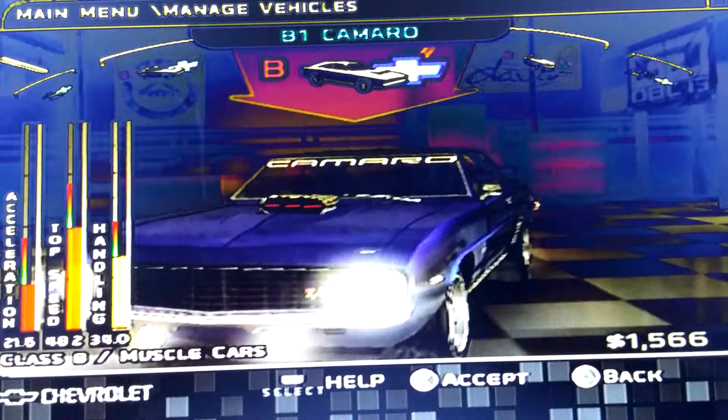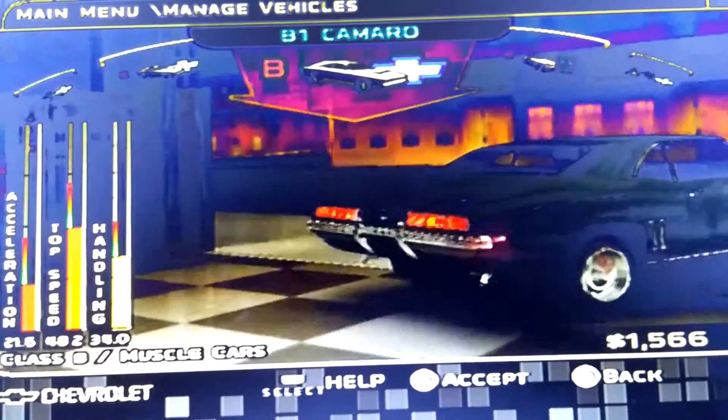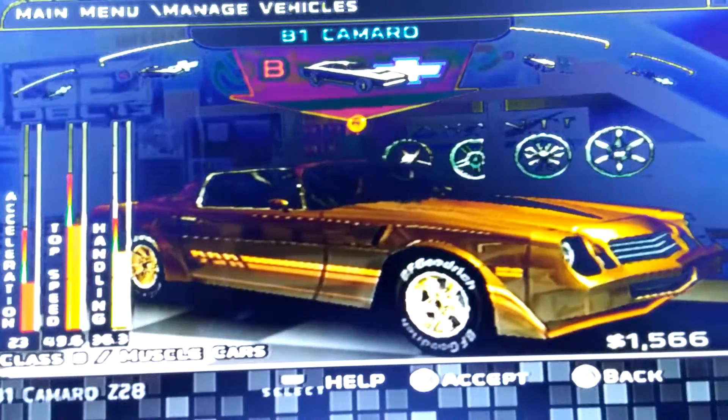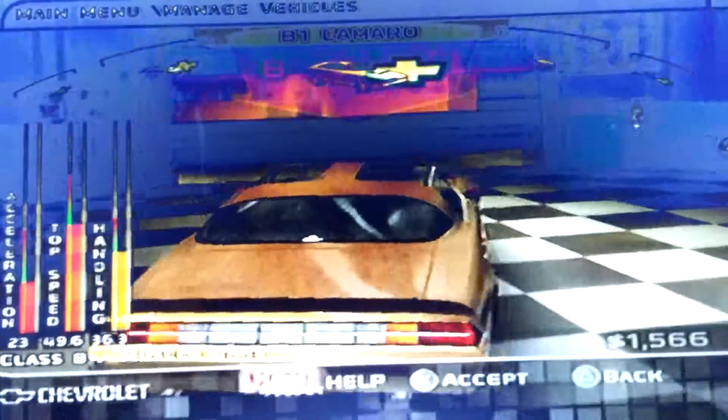81 Camaro. I honestly don't know why I don't like the 81 Camaro — I don't like the body style of it. It also looks like the Pontiac Firebird a little bit. The only thing that's different is the front bumper and the back taillights. I like this car.